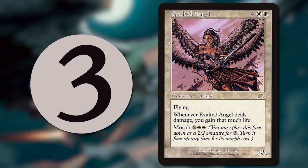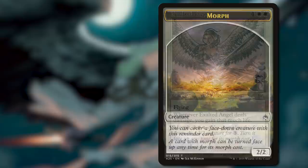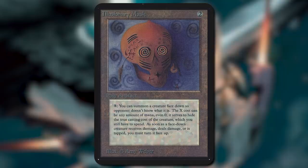Debuting in Onslaught Block in 2002, this mechanic blew people's minds. Morph is a mechanic where you can pay 3 mana to play a creature face down as a 2-2. Then, later on, you can turn it face up for its morph cost.